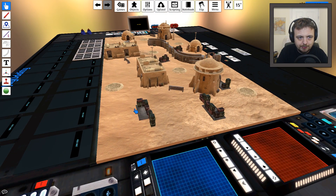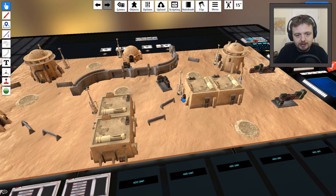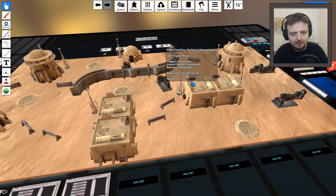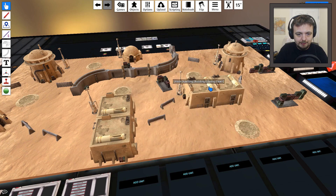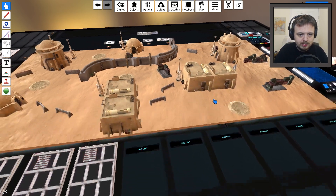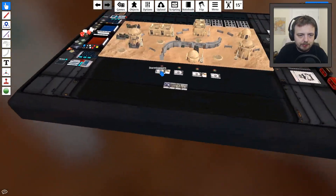Obviously for those who don't know, Tabletop Simulator lets you play online — you and a friend both have the game, they join your server and you can play. Hopefully either this weekend or maybe the one after, me and Katie should be doing a game on here. And if you mouse over the cover terrain it even tells you what kind of cover it provides — impassable at the sides, the roof is open terrain. It's just got everything you could think of.